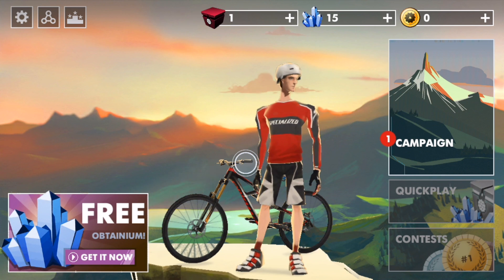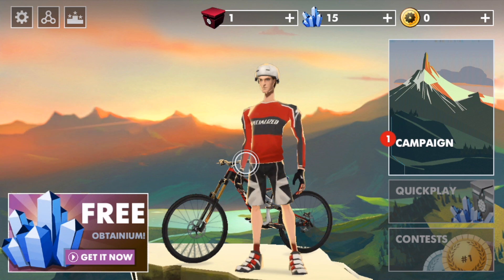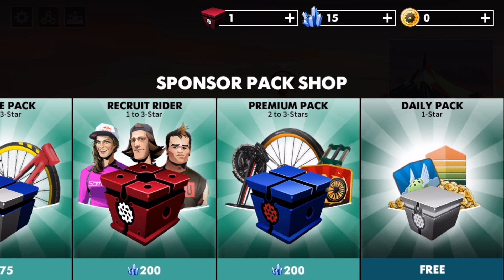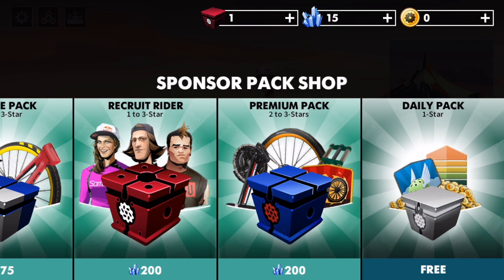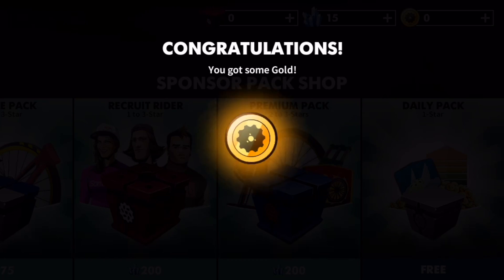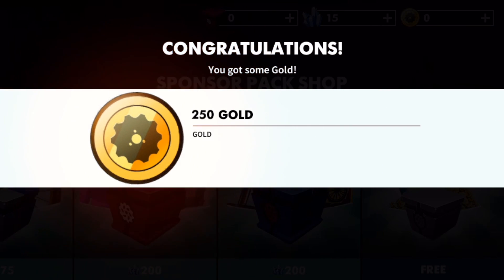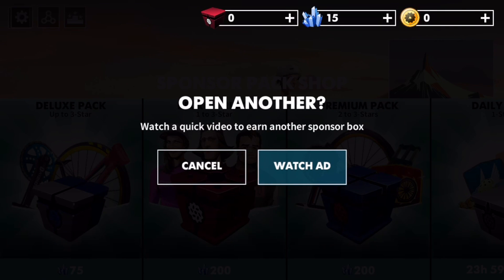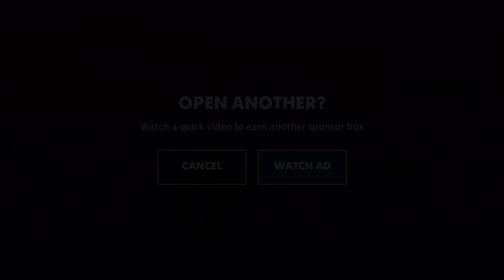I logged into Game Center, that's like a ranking system, but it's not available apparently. We have one crate — that's our free daily pack. Got some gold. Watch a quick video to earn another sponsor box — sure, why not, influence me with your advertising.